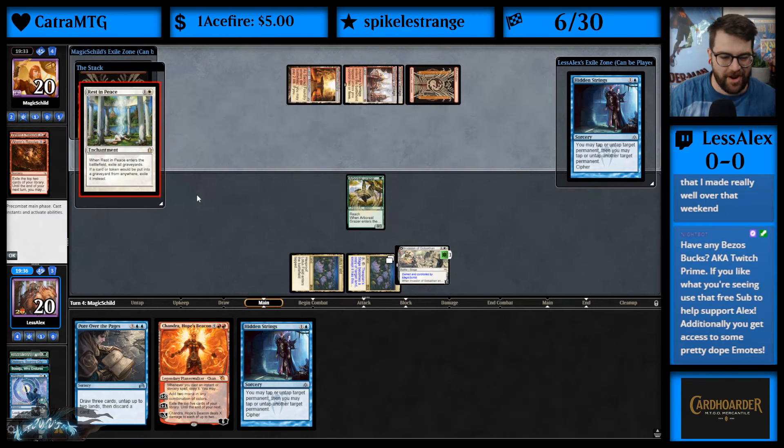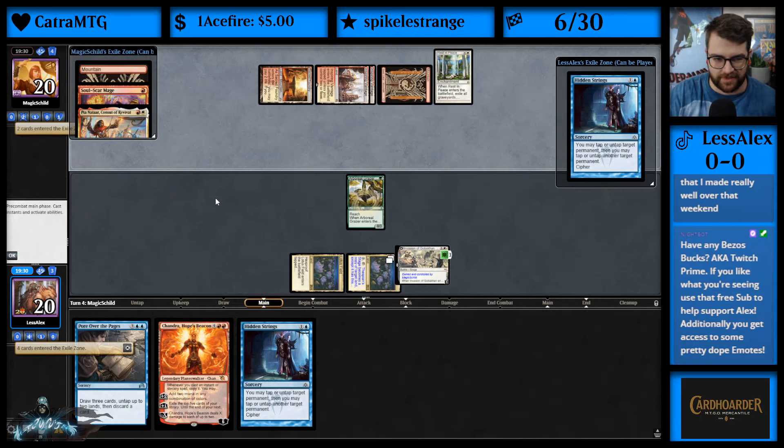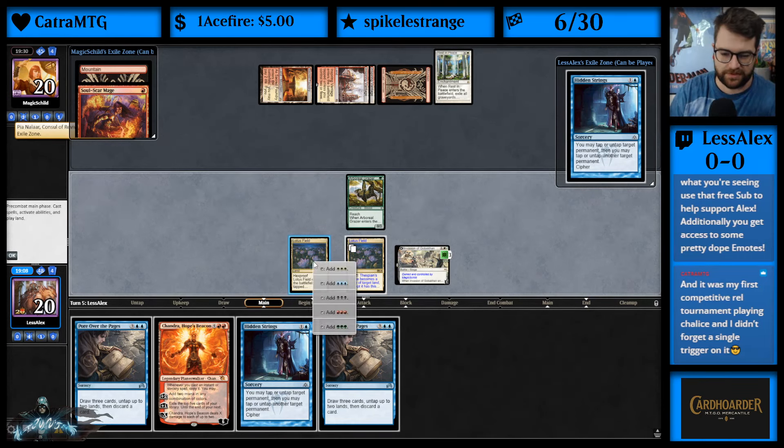Two-oh Rest in Peace — okay, that's pretty good. Doesn't kill us though; we have other ways of winning than just relying on the graveyard. It was my first competitive real tournament playing Chalice — hey, didn't forget a single trigger, let's go! Yeah, when I was playing Jeskai Delver and he was playing Loam. Okay, so Pour Over the Pages is what we want to start with.